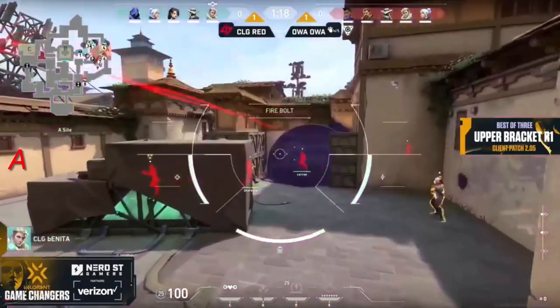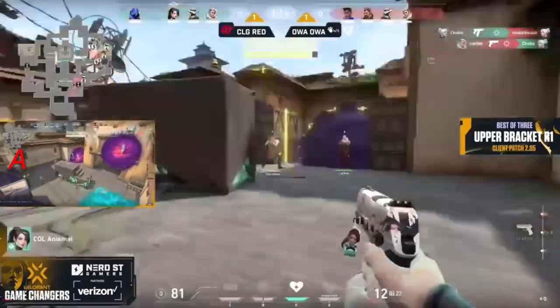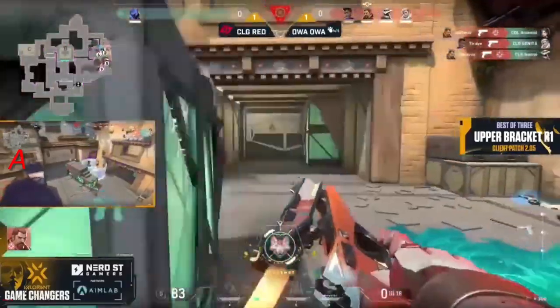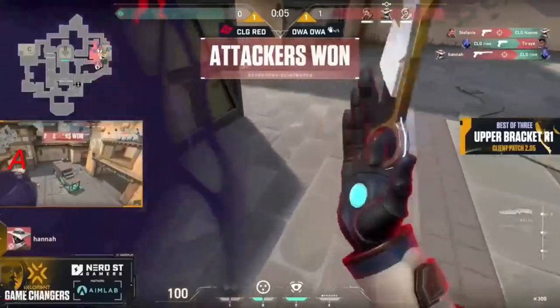As they read it, OA OA are actually pushing back into the A site, but here comes the recon, here comes the OWL drone — so much information to allow CLG Red to storm the site. But OA OA stands their ground — that's already four players to fall with only Rise to go. There they go — both get popped, and here comes the push in.